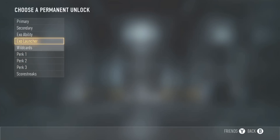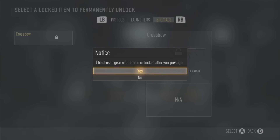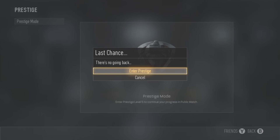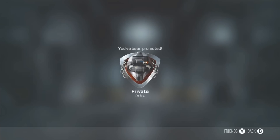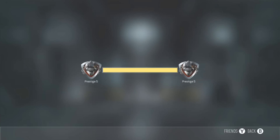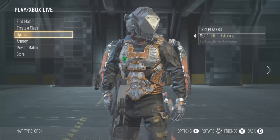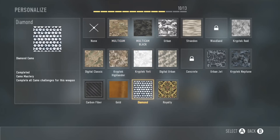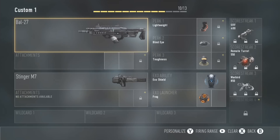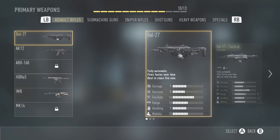Basically, what you've got to do is you have to have any gun that you have gotten diamonds on. You want to have that equipped as soon as you prestige. Go into your create-a-class, put your diamond guns in your loadout that you already have. And basically, what this glitch is — every time you go into a match, or once you get a kill with the diamond gun in a match, it will unlock all the challenges that you've already completed for that gun.